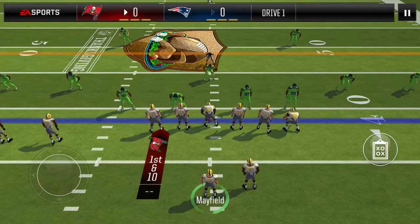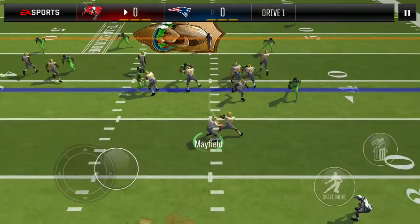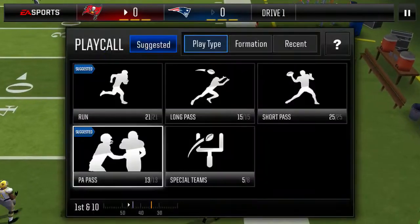Trips and PA deep attack here. Dime zone, but you saw Ray Lewis shift over so you know it's not countered. We're going to look to wide receiver one on the drag route, and we're up for another first down.